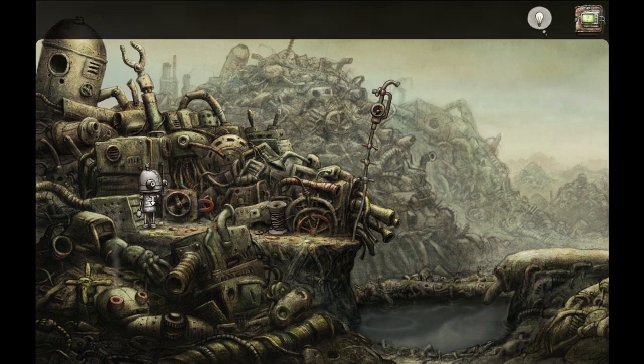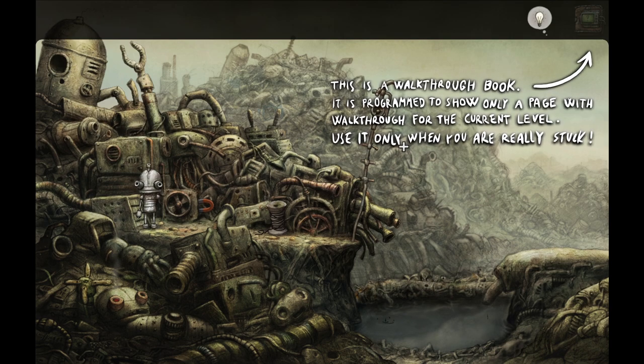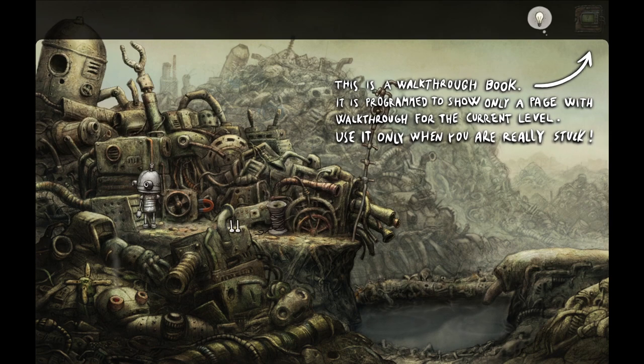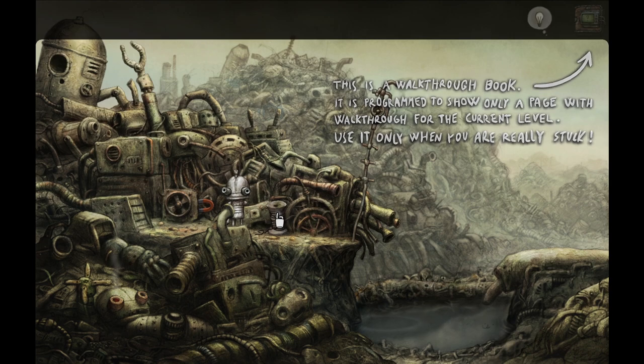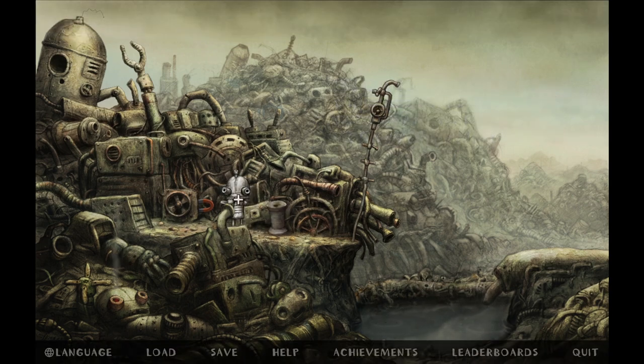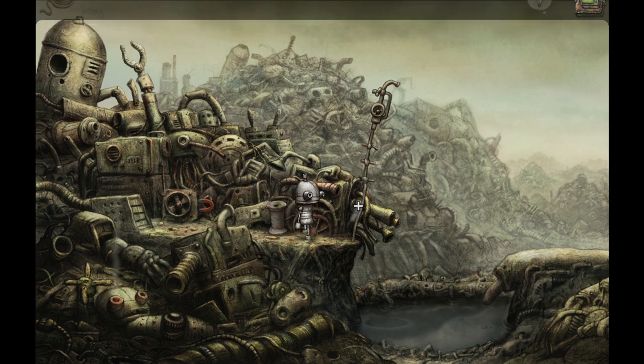There is a walkthrough book programmed to show only the page with the walkthrough for the current level - use it only when you're really stuck. There's a little walk over here and we can click on this. I see a menu - that's nice. But I'm mostly interested in the fact that I'm now collecting all of this rope.